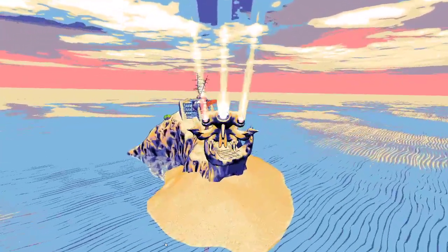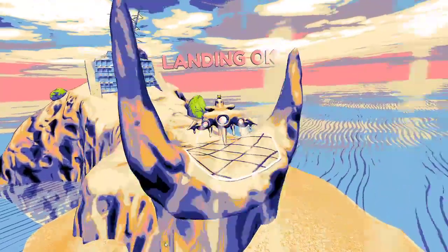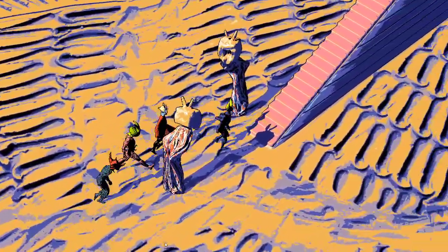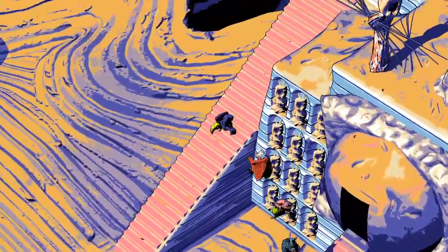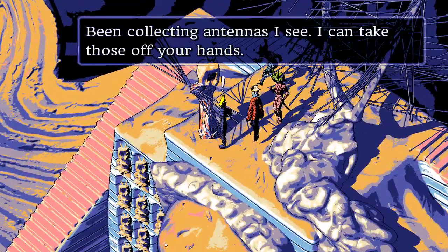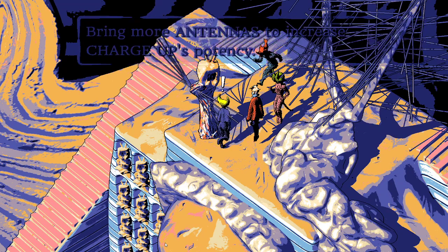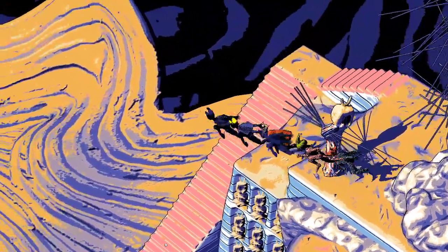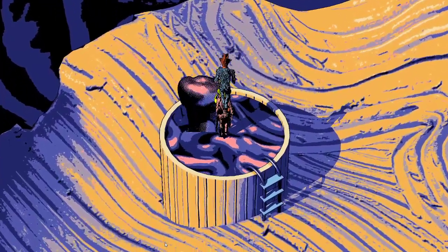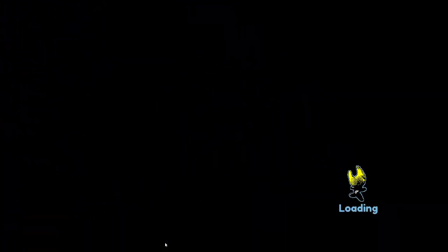They're glad they finally got to see what their ship looks like on the inside — very nice. Some NPCs taunt them for having seen the ancient monitor. They confirm you do have to come here to get the power to use the ancient monitor.